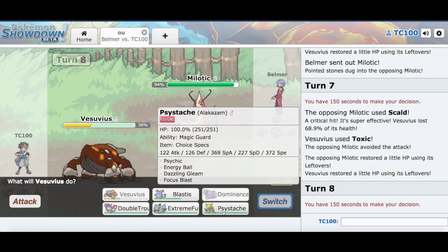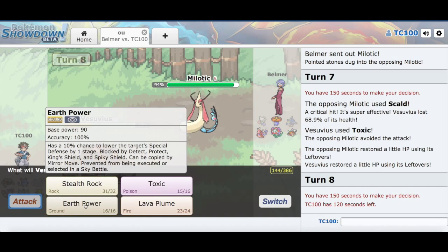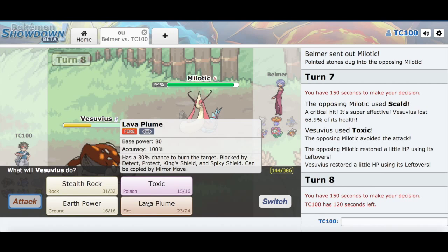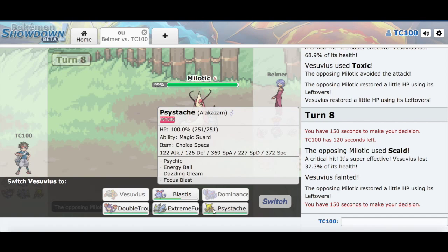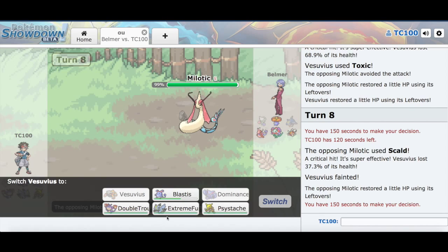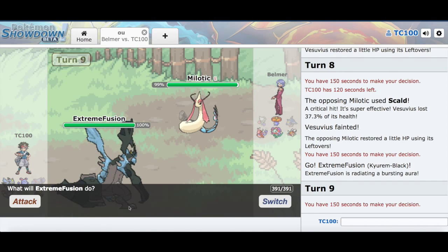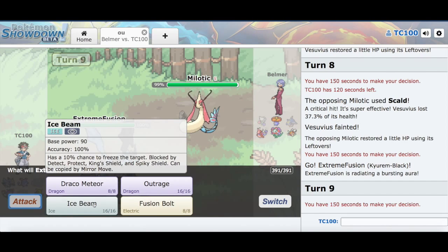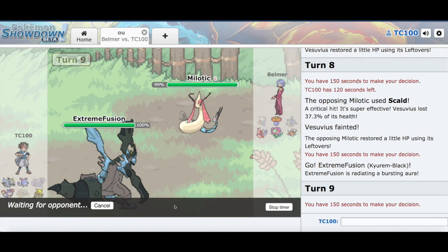So who's gonna take the Milotic now? I think I've done enough with Heatran. I can take care of Vileplume with my Sidesash. So for Milotic — Extreme Fusion! I kinda want to have Togekiss come in right now, so why bother with a Dragon-type move? We're going to double-switch.